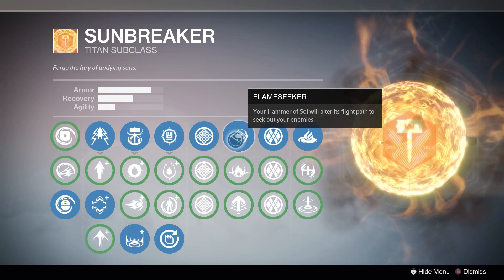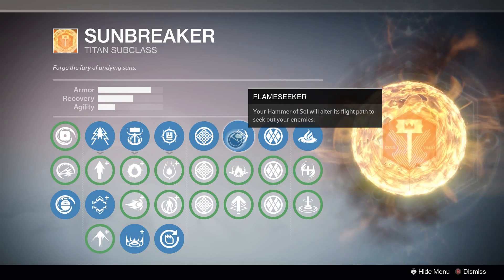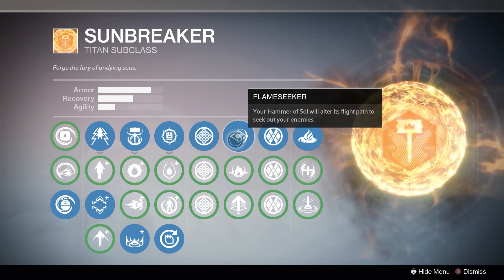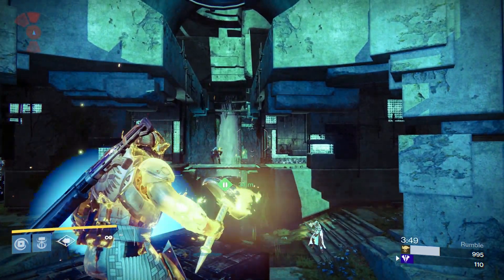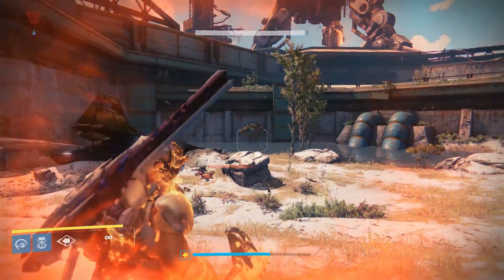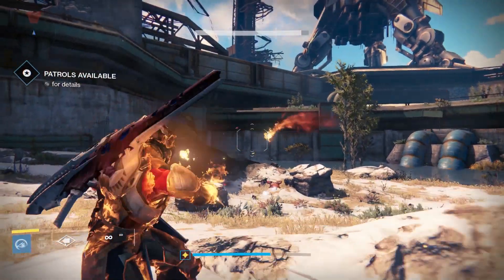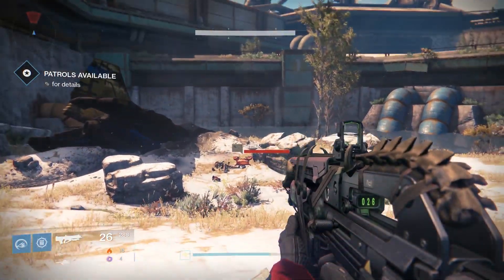Now let's look at the other perks on the Sunbreaker skill tree, starting with the first column. The choice Flame Seeker makes your Hammer of Sol alter its flight path to seek out enemies. I have to admit this perk did not live up to my expectations — the hammer will change its path and home in towards enemies, but only a tiny bit, and for the homing to even activate you have to throw your hammer really near your enemies already, which makes using this perk just not really worth it.